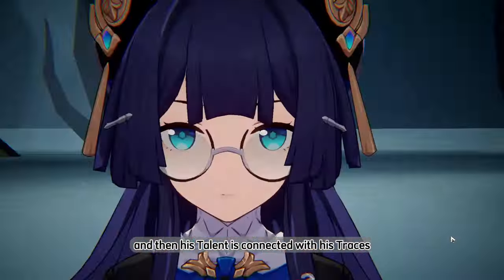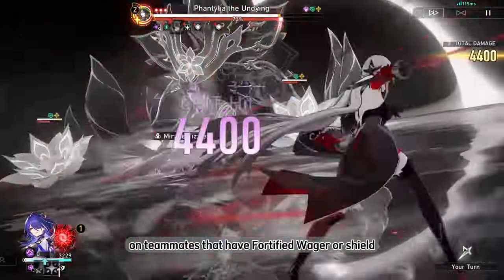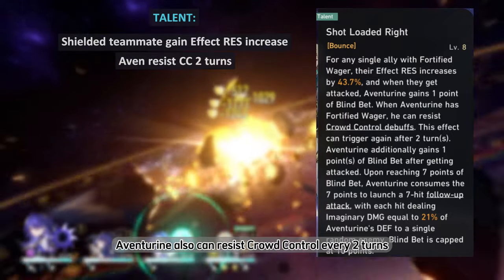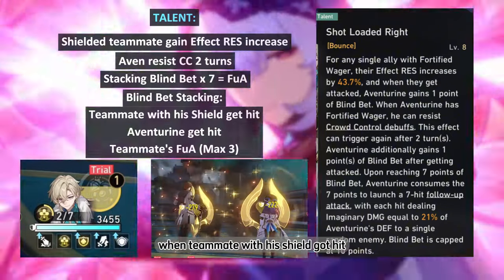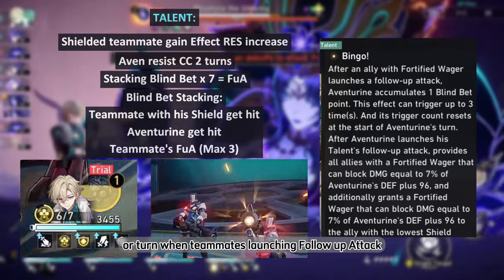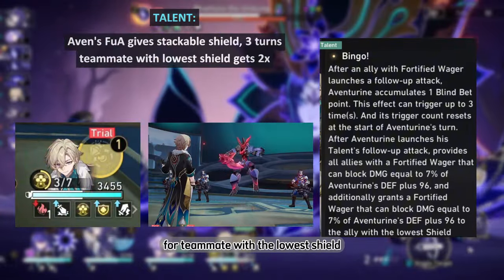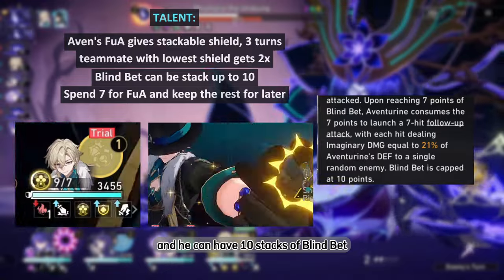His talent is connected with his traces or ascension bonus effects, and these effects only activate on teammates that have Fortified Wager, a shield specifically provided by Aventurin. His talent makes teammates with his shield have their Effect RES increased. Aventurin can also resist crowd control every 2 turns. His talent also allows Aventurin to gain Blind Bet stacks, which can be obtained when a shielded teammate gets hit, when Aventurin himself gets hit, and a maximum of 3 stacks per Aventurin cycle when teammates launch follow-up attacks. Aventurin's follow-up attack gives a small shield for 3 turns that stacks with the existing one and doubles the amount for teammates with a lower shield. When his Blind Bet reaches 7 or more, he deals a follow-up attack based on his defense, and he can hold up to 10 stacks of Blind Bet.